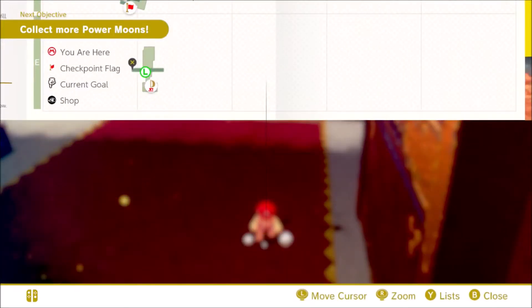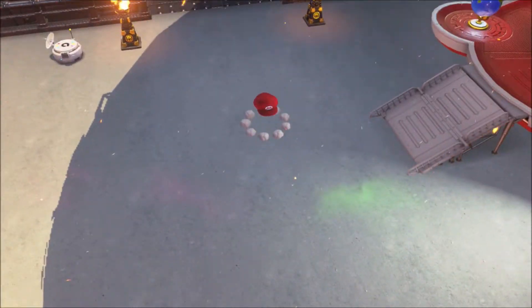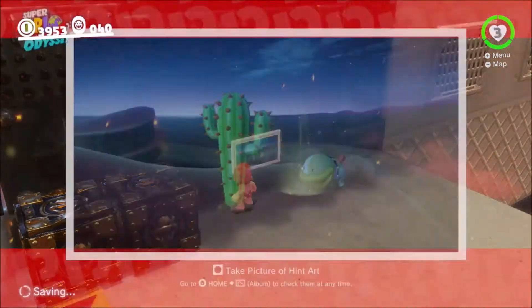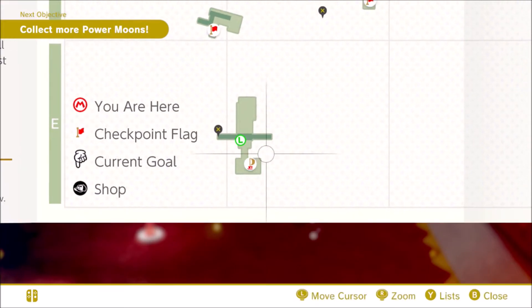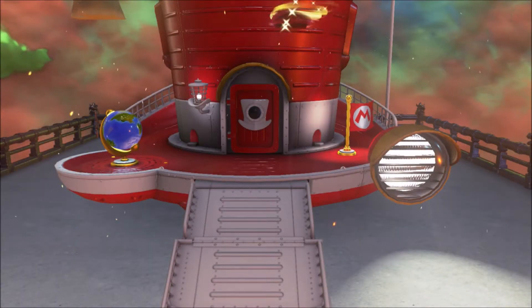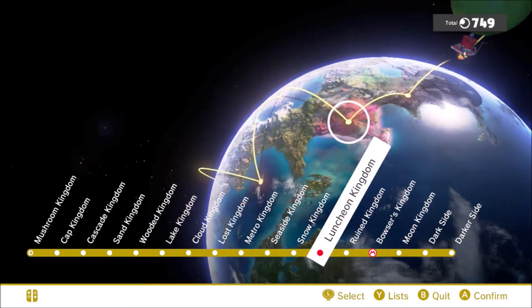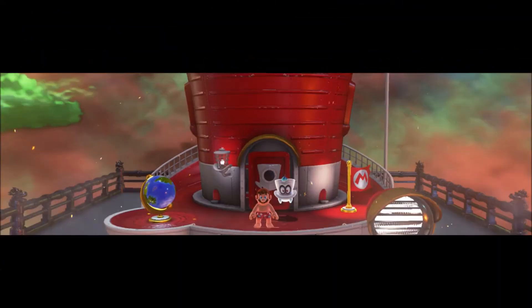Yeah, it's another of those Ron Seal ones — exactly what it says on the tin. The next one: I kind of jumped the gun here. What I want to do instead is not go to the Odyssey — instead, I want to find some artwork. This is another found-with-artwork moon, and the artwork in question is located to the right of the gate we just blew up. To get this moon we have to go back to the Sand Kingdom. Yes, we're going back to Tost Arena. Let's go there — place Cappy and go that way. I want to go to the Sand Kingdom, indeed to Tost Arena.